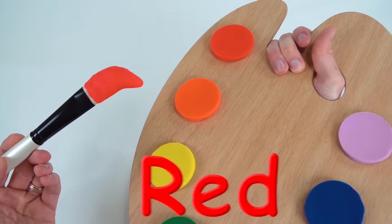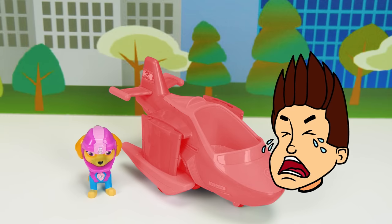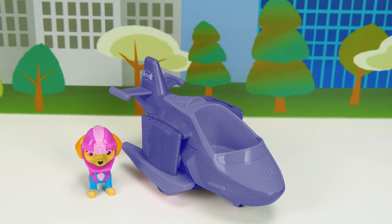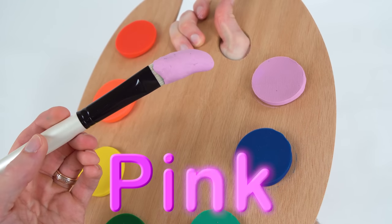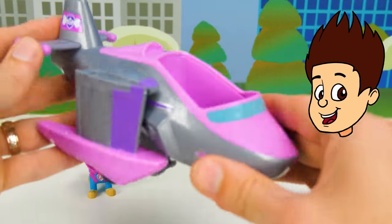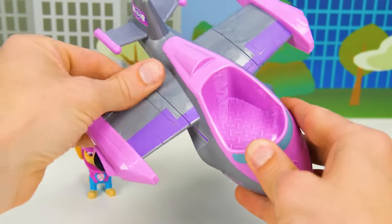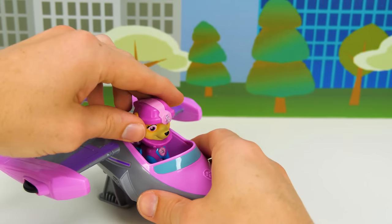Red! Oh no! Blue! Oh no! Pink! Check out Skye's awesome seaplane! It can land on water and you can transform the wings like this for air rescue missions! So awesome! Now to take to the skies!